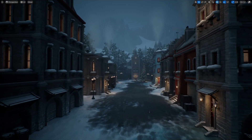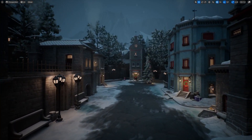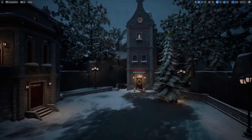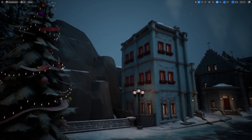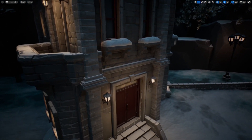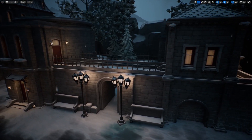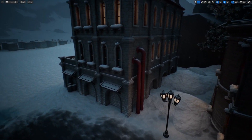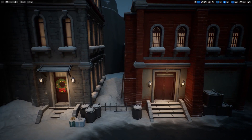We're starting off with the Stylized Winter City. This is a small modular pack that features a small winter town level. Each of the buildings are built via modular pieces, and there are no interiors, though you could create your own. There are various holiday decorations — you can see Christmas wreaths on the different doors. This pack would be perfect for any stylized game, short film, mobile game, or VR game.